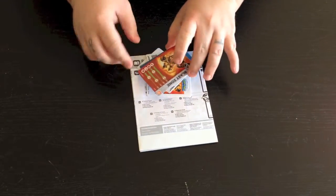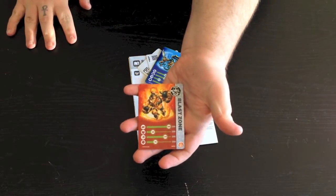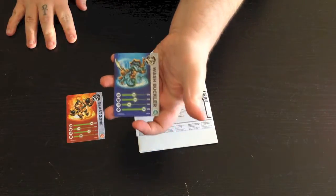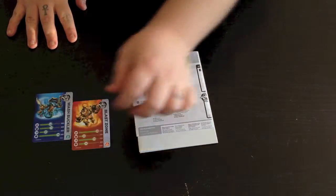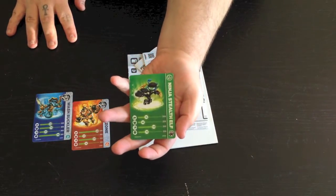You're going to have a card for Blast Zone, a card for Swashbuckler, and a card for Ninja Stealth Elf.